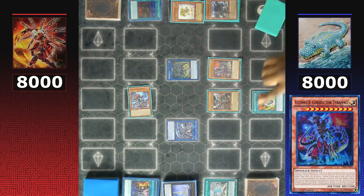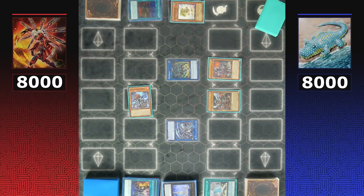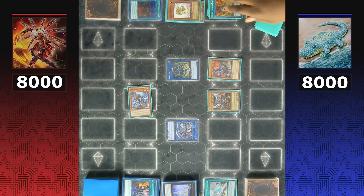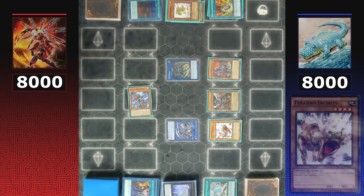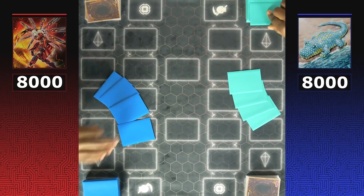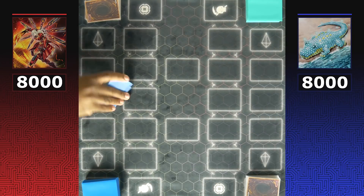Ultimate Conductor Tyrano is moved to Pentastag, and Dinos use Miscellaneousaurus in the graveyard, banishing Jarak, Petite Tyrannodon, and Baby Sarasaurus, then special summoning Giant Rex. When Ultimate Tyrano hits the field, this game is over in favor of Dinos. Both decks have sighted in and are ready for game two.